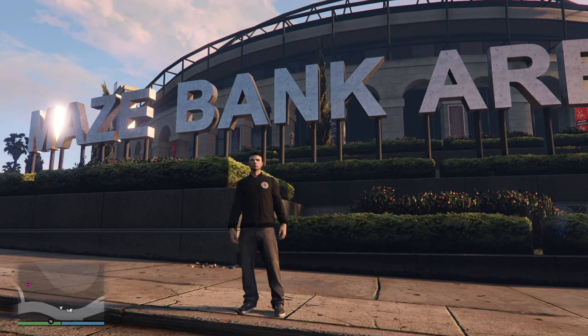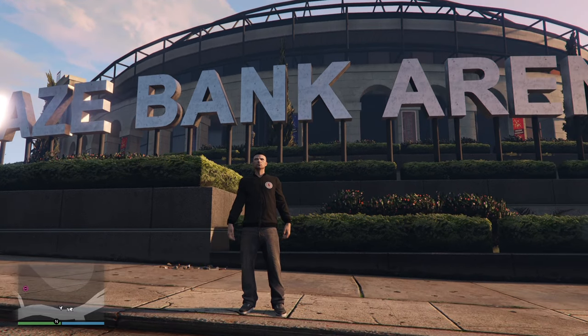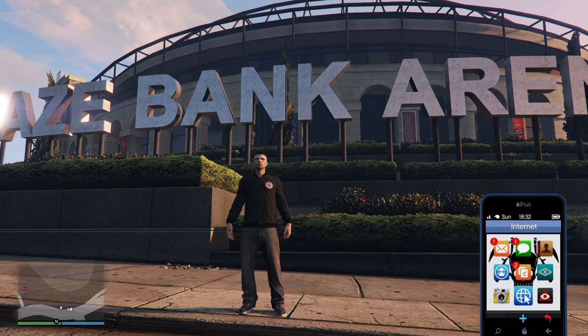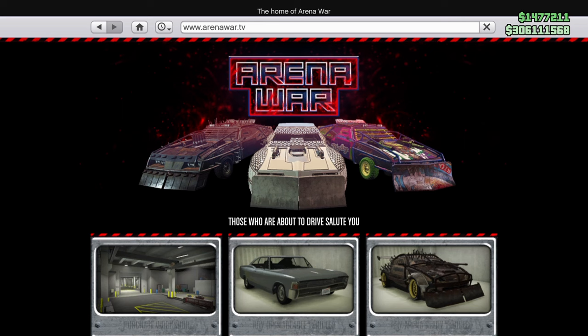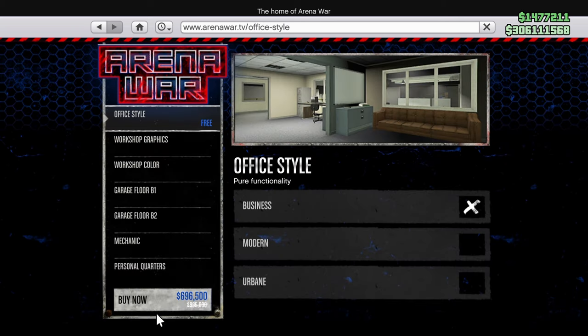I'm standing outside the Mays Bank Arena because the week of recording this video the Arena Workshop is 30% off. To buy one, come into your phone or any computer that has internet, come down here to Arena Wars and go to Purchase Workshop. As you can see, it is currently $696,500 for me — that is 30% off. The regular price is $995,000.